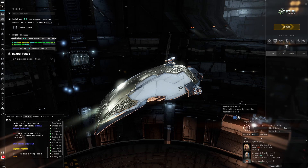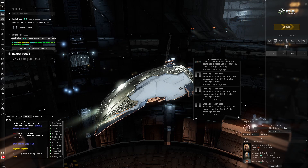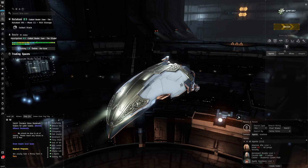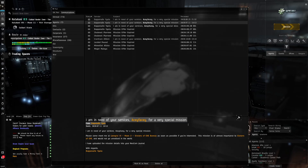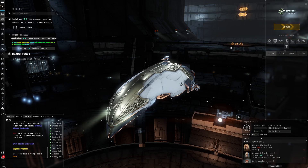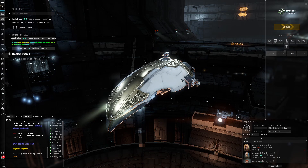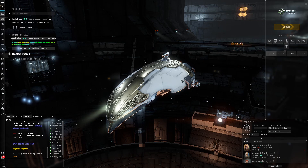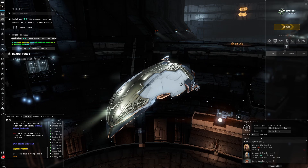To know when you get a storyline agent, check your notification feed - you'll see a notification saying there's a special mission for you. You can also find them in your mail under Agents. The mail will say 'I need your services for a very special mission' with a location. You might think about doing L1 missions quickly to get to every 16th mission faster, but this is not the best strategy.